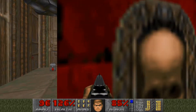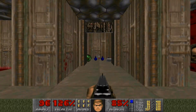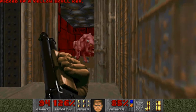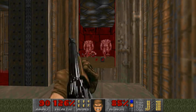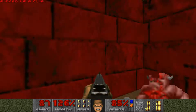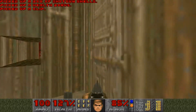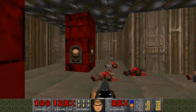First thing I like to do is just come down all these hallways and make sure everything's cleared out — just tend to hit all of these at once because it tends to do the trick. Just gotta kill all the demons. Here you've got an invulnerability, but I'm gonna save it for a little later.